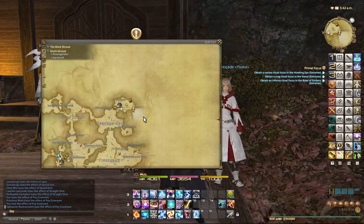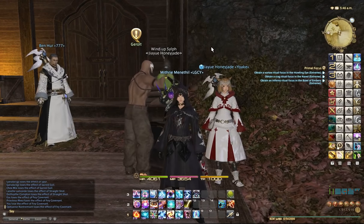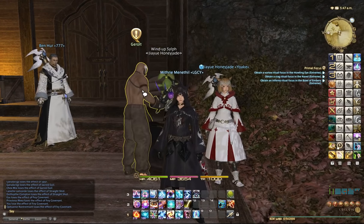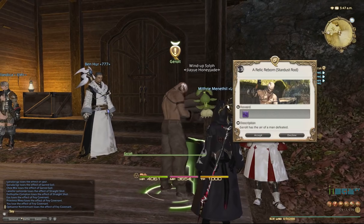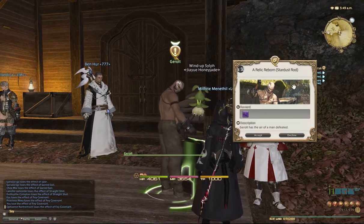To start the Relic quest you come to Hurst Mill in North Shroud up here. So this is where Gridania is, you just come up here and you can start the quest. There are some pre-quests as well, detailed in the other videos. Let's now talk to Geralt. The quest is called A Relic Reborn: Stardust Rod.